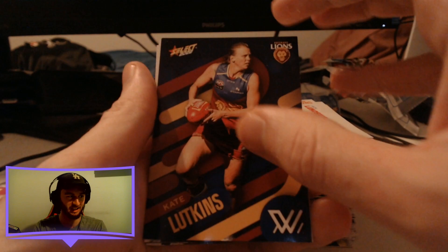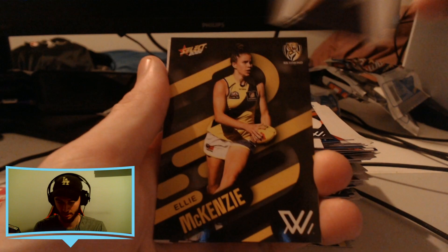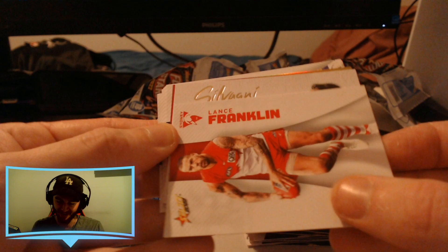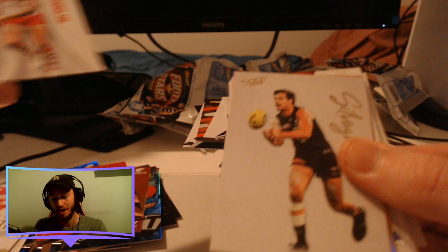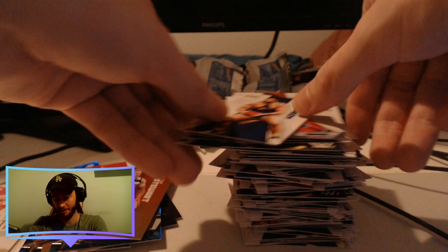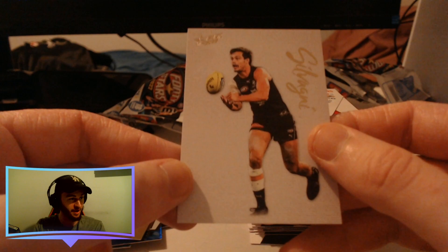I've been knocking my camera around a bit so let's make sure we finish this off nicely. We've got Kate Luckins, Zach Toohey, Alicia Eva, Nathan Wilson, Ellie McKenzie, Zach Williams, Dyson Heppel, Zach Butters, Lance Franklin — there it is. Final insert here — it's going to be a canvas and it's going to be Silvani. On the back of all the talk about Carlton in this video, we go ahead and pull a Jack Silvani canvas card. Lots of Carlton in this one. And then a Tom Stewart Sunset Foil — a very fitting way to end this video after all the Carlton talk.